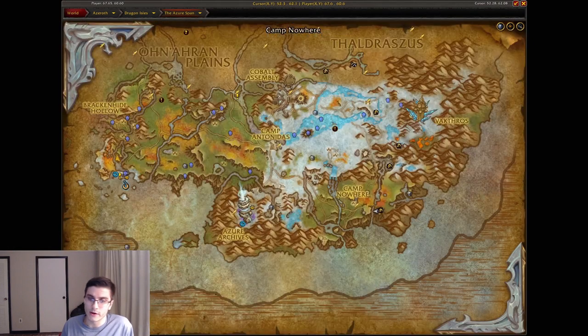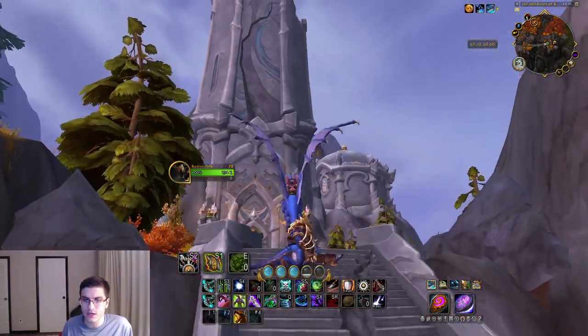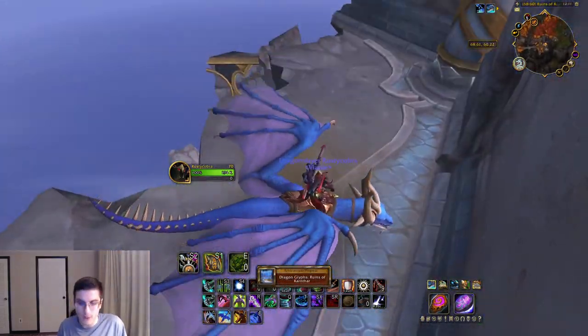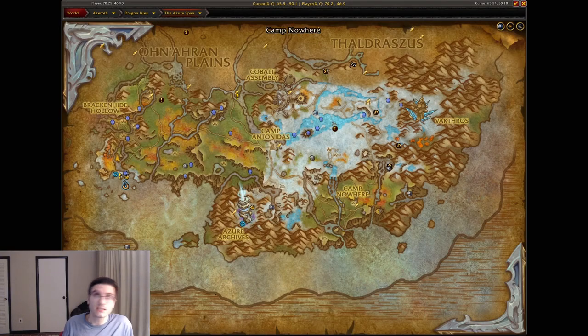Heading a little more east — southeast of Camp Nowhere — is your next dragon glyph. Head over there and you'll have a little bridge, and by that bridge there's another destroyed tower. Fly all the way to the top and get the Ruins of Karnthar dragon glyph.